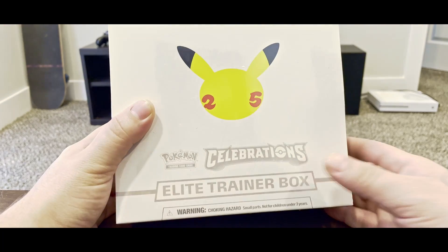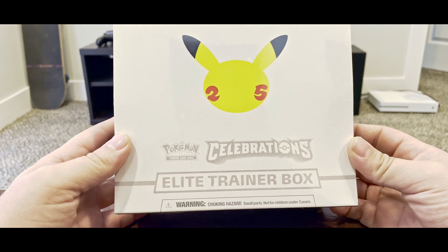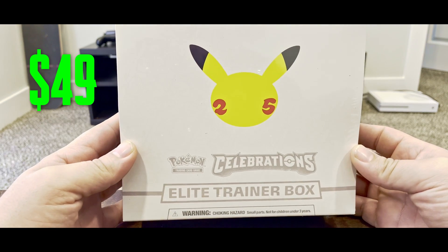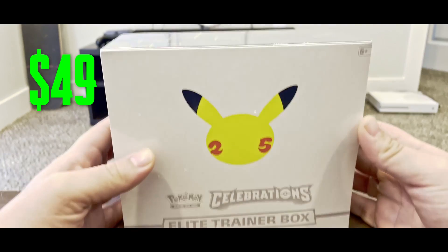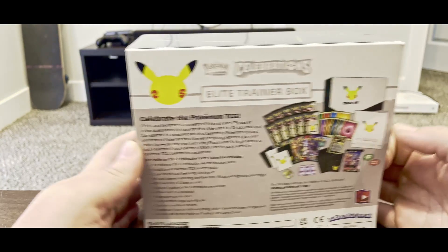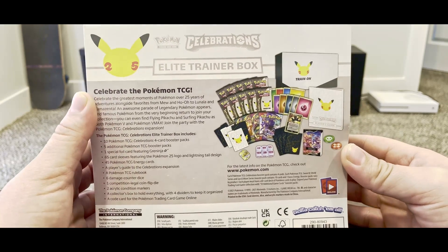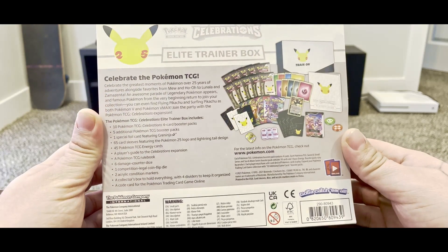Today we have the Pokemon 25th year celebrations elite trainer box — 25 years of Pokemon. Here's what it comes with. It comes with a bunch of booster packs and all sorts of stuff. So let's go ahead and crack this open.